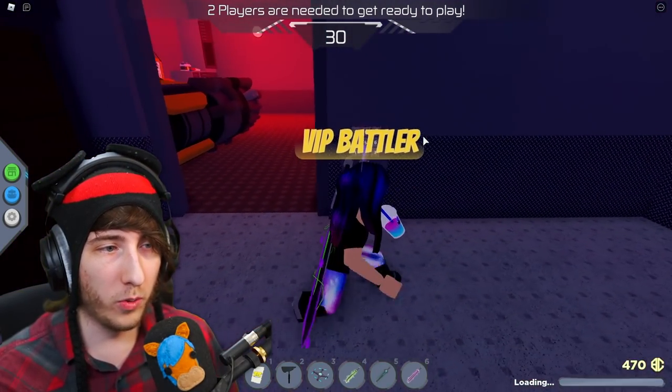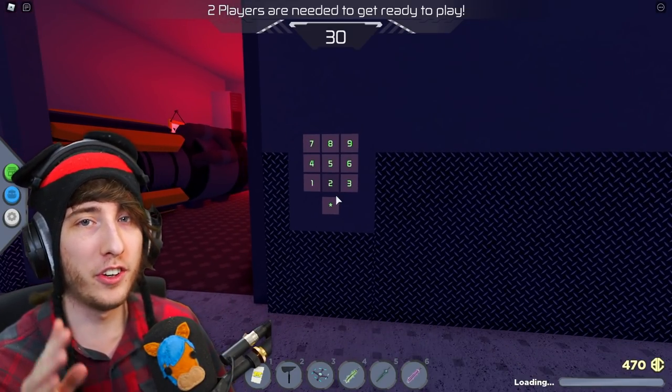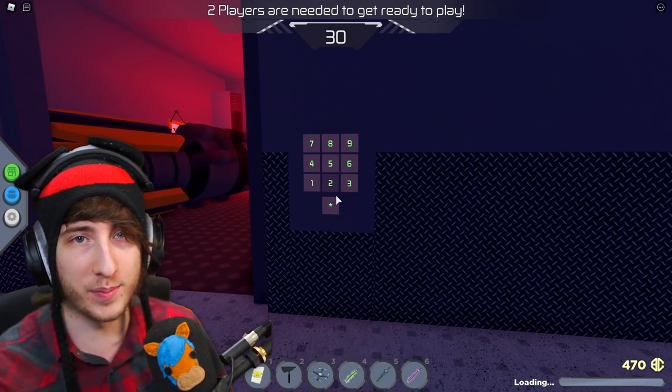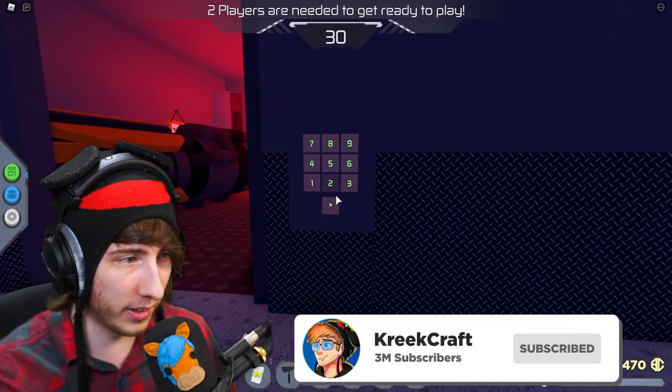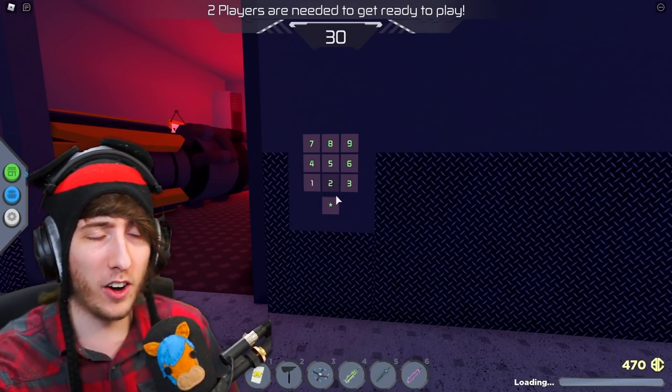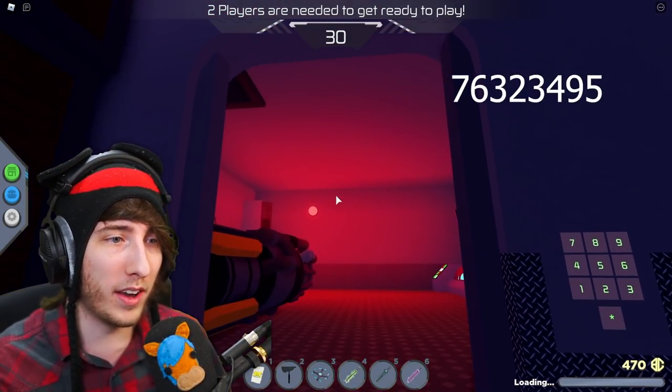Now come over here to this door. There's a code for this door and a whole puzzle to solve, but I'll just give you the code. Here's the code — put it in and then click the little star at the bottom, and this door will open right up.